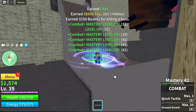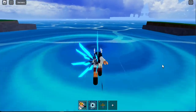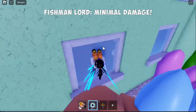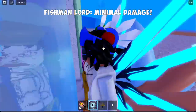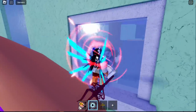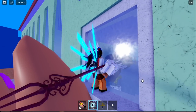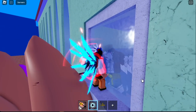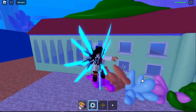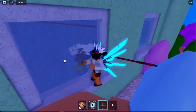Are there other bosses you can use this strategy on? Yes, for example the one in the underwater city — Fishman Lord. There's minimal damage here because of his skill; the damage is around 300. For the M1 clicks there's no damage, but for his skill there's 321 damage — not bad, we can tank that. Just add some stats to your defense. Using wall strat is really good here.